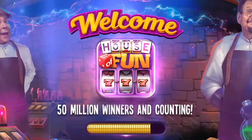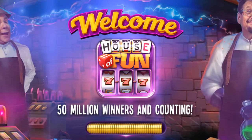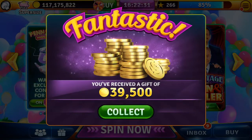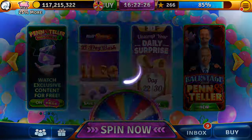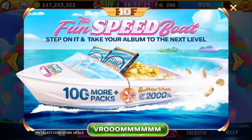Pin and Teller, the great magicians — 50 million winners and counting, it says. Give it just a few seconds to load. There we go: 39,500 coins right there. Now, every fourth time you collect your free coins, you get to spin — I'll show you this as soon as we get rid of the ads.